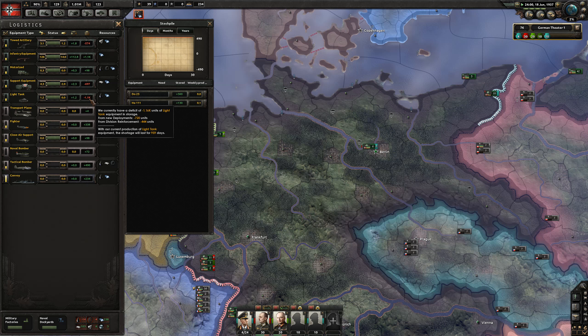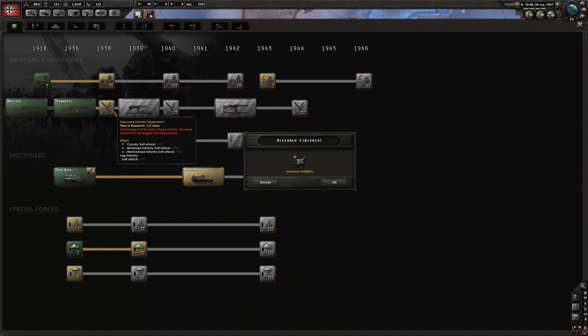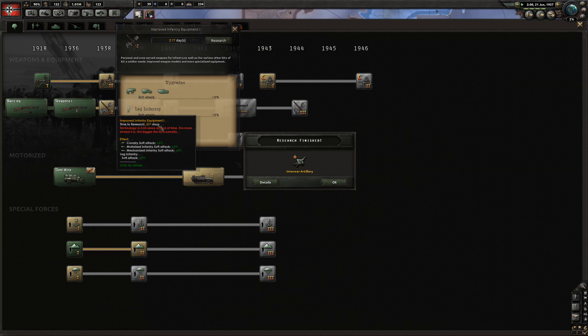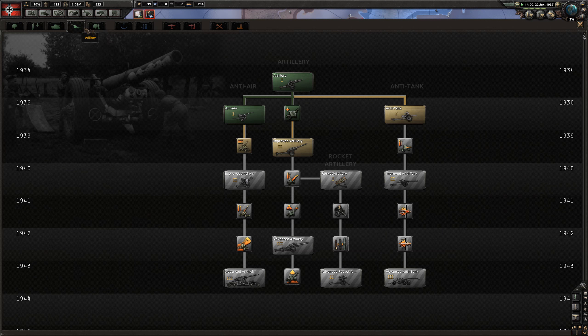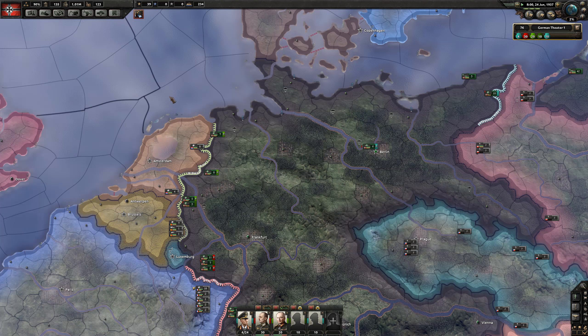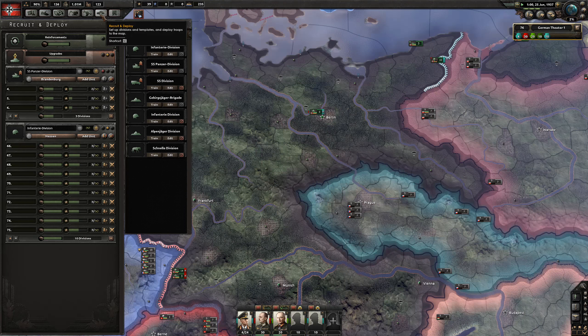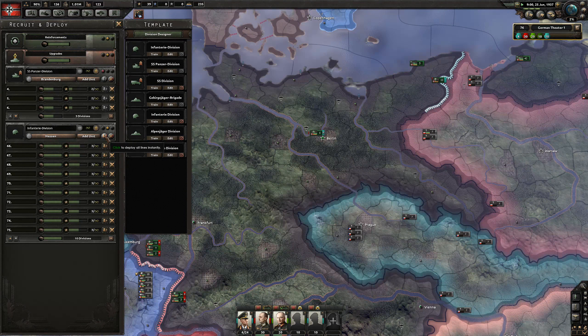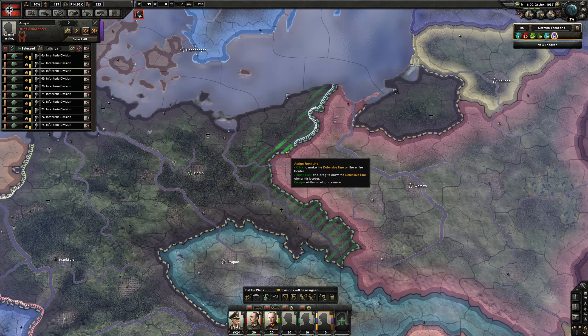We've got a deficit of over 1,000 tanks, which is not good. Let's do infantry equipment there - the artillery is done. We have some more infantry that we can deploy. I need to color code these guys as well - let's put these guys here.